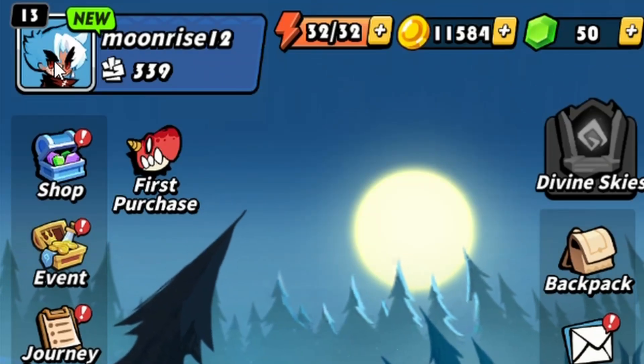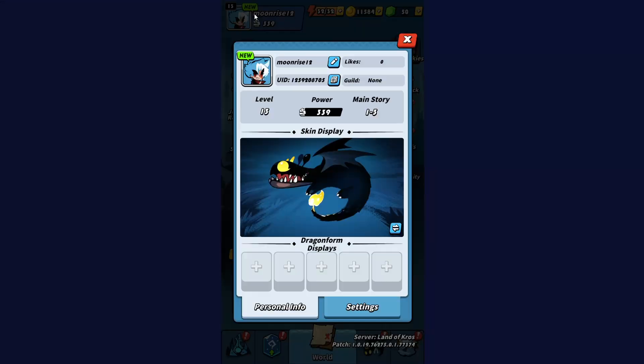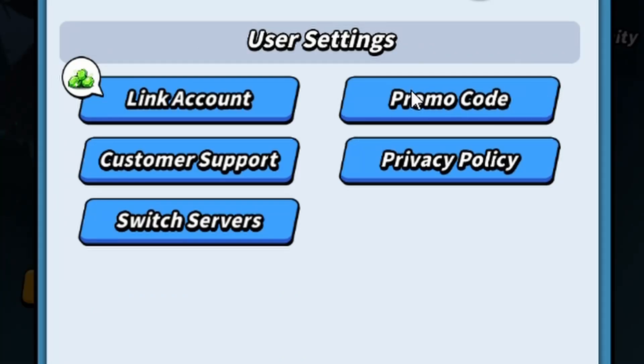To redeem these codes, simply follow these steps. 1. Click on your avatar located in the top right corner of the screen. 2. Select the Settings option. 3. Choose the Promo Code option.